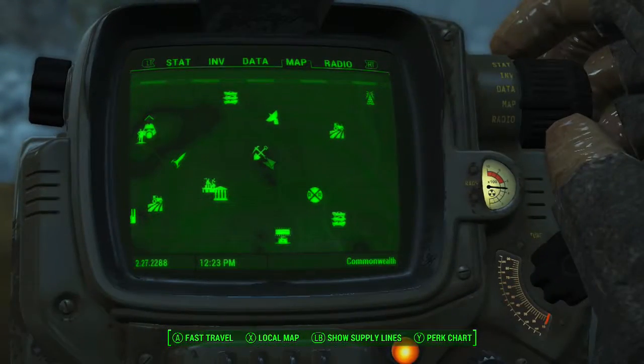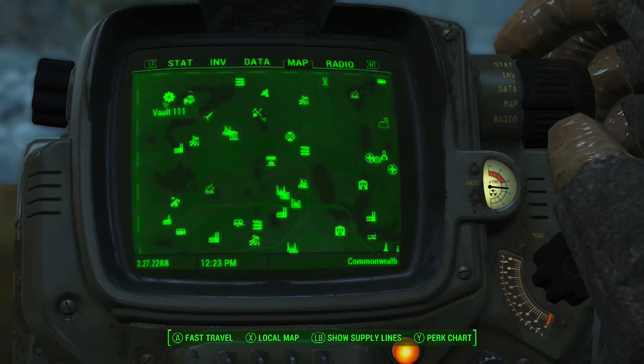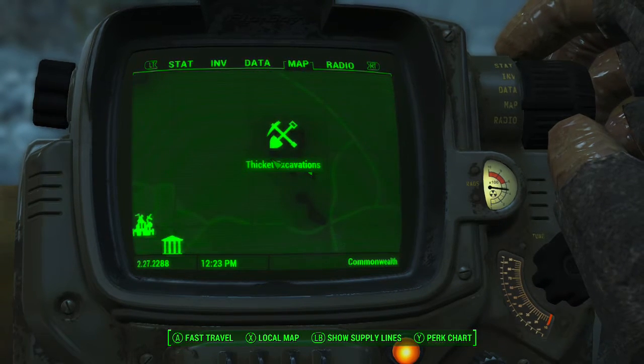To perform this glitch you need to come to Sickit Excavations right here on the map. Here's Vault 111, so it's not very far — it's over here, obviously it's a dark patch on the map.